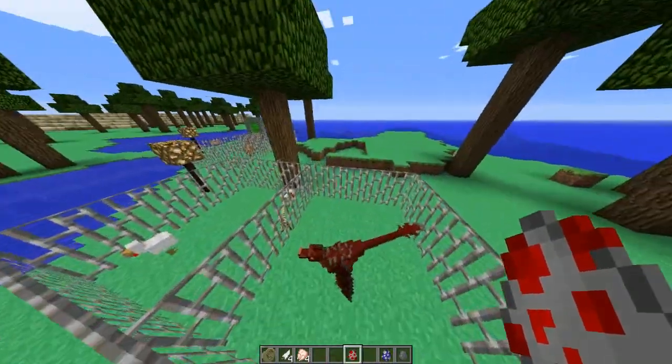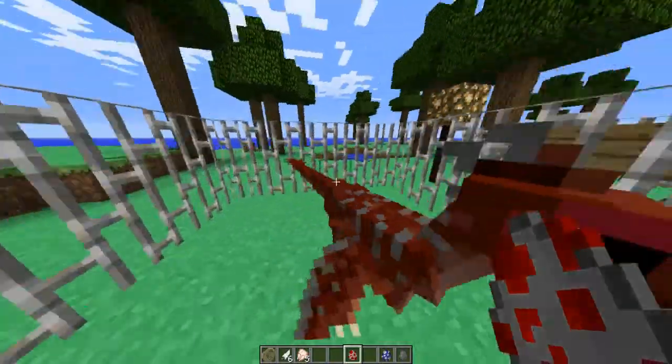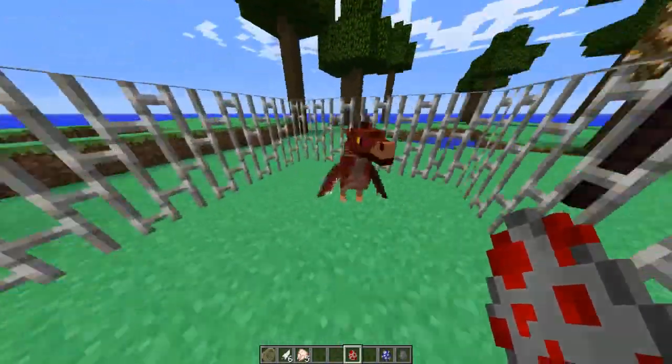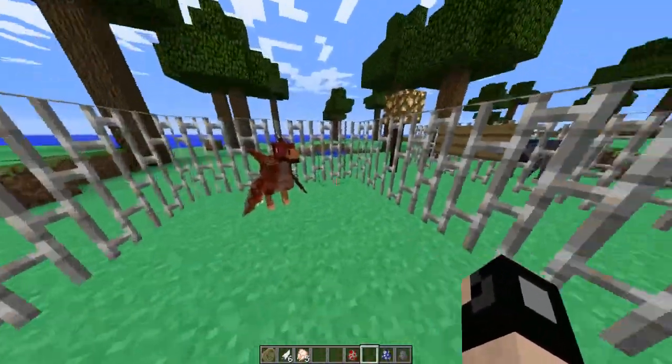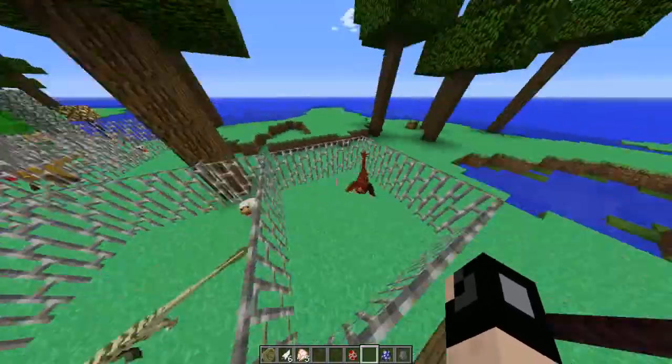Now the Dromaeosaurus — another bird one, and this one does attack chickens. These ones, as well as those two over there, you can tame and they will follow you, but I'm not gonna do that right now because it'll just follow me around. You can't make them stay — they just follow you no matter where you go — but you can take them into the overworld, which is pretty awesome.